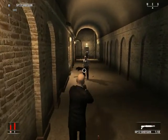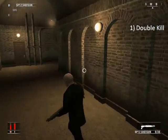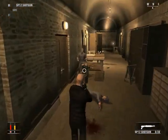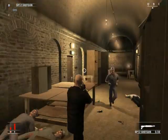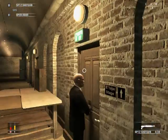Hi everybody, this is JekkoAkaPB and in this video I'm going to be showing you how to find one of the Easter eggs in Hitman Blood Money. This Easter egg can be found in the second mission, Curtains Down, and it's found in a room leading to the stage from the main corridor.